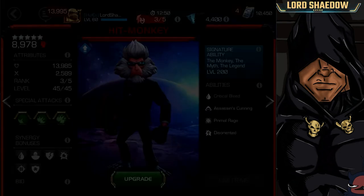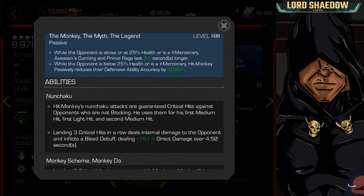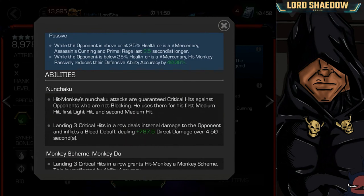Now let's go to his abilities — specifically his signature ability. While the opponent is above or at 25% health or is a mercenary, Assassin's Cunning and Primal Rage last 3.5 seconds longer. While the opponent is below 25% or is a mercenary, Hit Monkey passively reduces their defensive ability accuracy by 40% at sig level 200. Whether he needs to be awakened or not, I'm not sure at this time — I need to play around with him more.